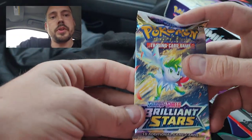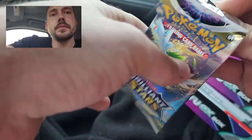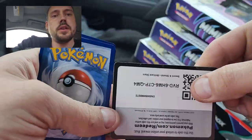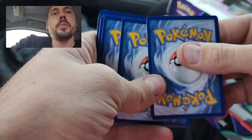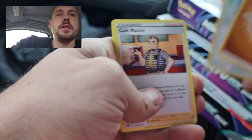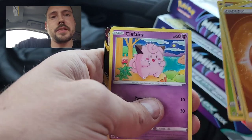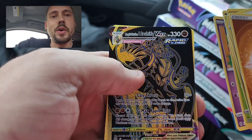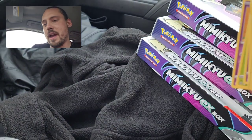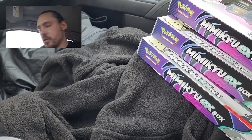Then I'll do the one Brilliant Stars and then the two Silver Tempest. Brilliant Stars is a white code as well, but there's a lot more potential with Brilliant Stars because there's a trainer gallery — about one in every eight packs. Got the golden black Rapid Strike Urshifu VMAX and a Tornadus right behind that. One pull down from this opening, hopefully several more to go.